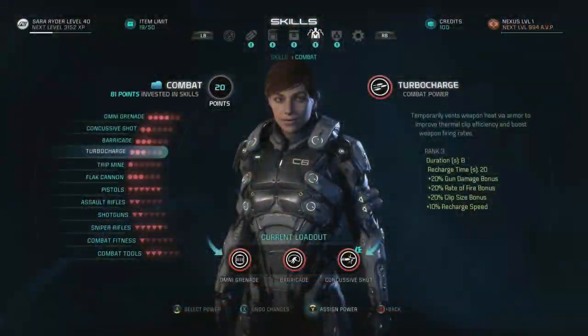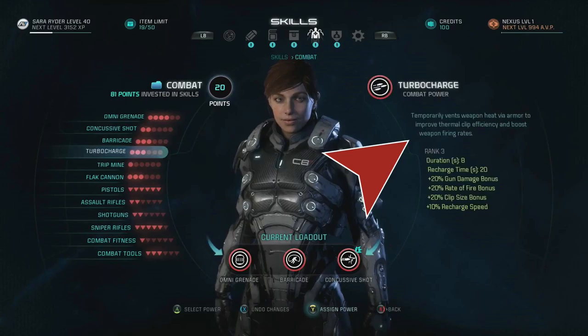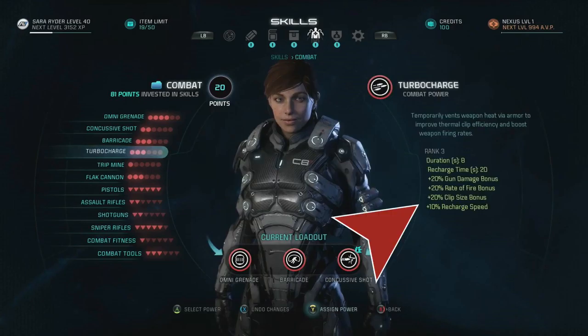The fourth ability we see listed is called Turbo Charge, which appears to take the spot of Marksman and Adrenaline Rush. We haven't seen it in action yet, but the description says that it temporarily vents weapon heat via your armor to improve thermoclip efficiency and boost weapon firing rates. Bonuses include damage, rate of fire, clip size, and recharge speed.